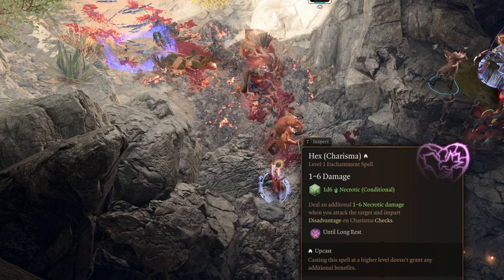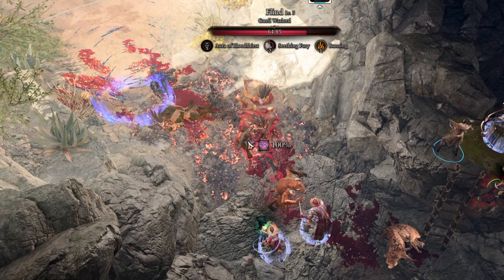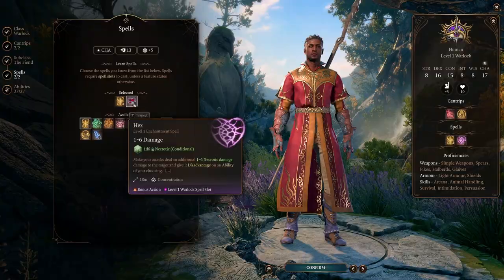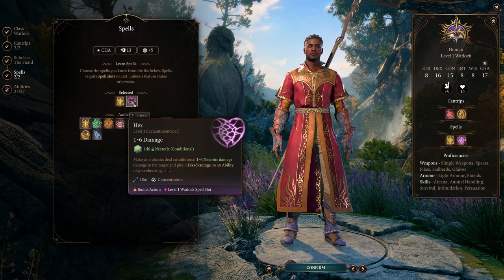Hex is a bonus action that uses a spell charge. You cast it first to add one to six damage onto the target and give it disadvantage on an ability of your choosing, then follow up with Eldritch Blast. This lets you burst targets and pick out key priority targets efficiently.